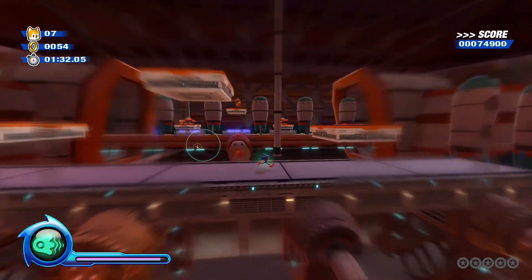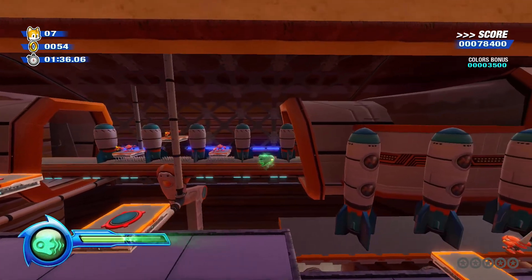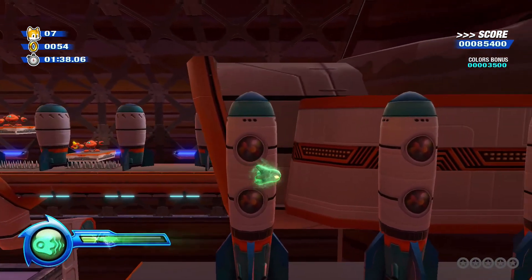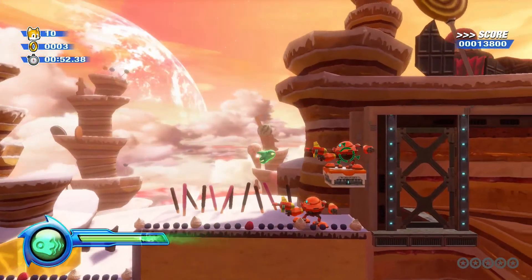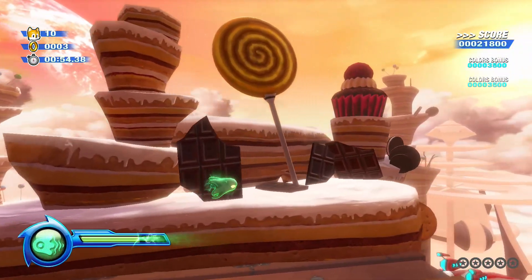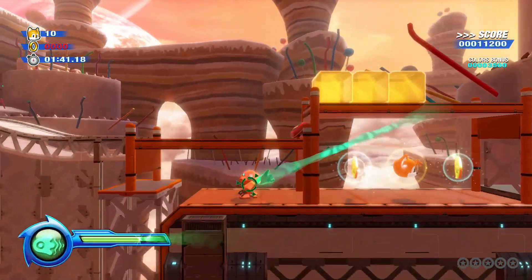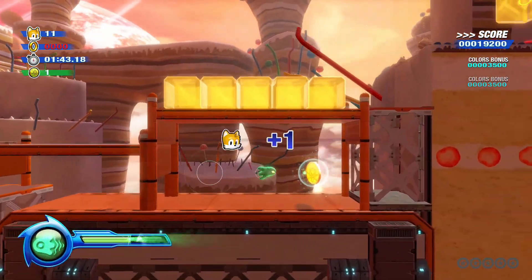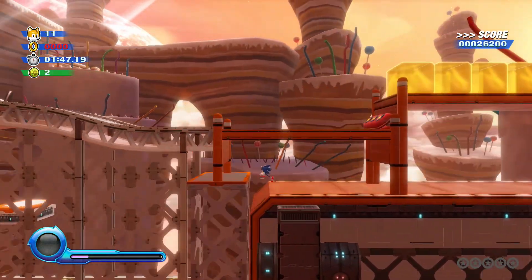The new Wisp ability introduced for Colors Ultimate, the Jade Ghost, didn't need to be added in my opinion. I feel like the core Wisps in the original Sonic Colors were fine enough as is. The Jade Ghost allows the player to phase into certain parts of the level through these portals. It's neat, sure, but I definitely soft locked myself in a level because I didn't know how to use the ability, and there was no way out once the ability ran out of juice.